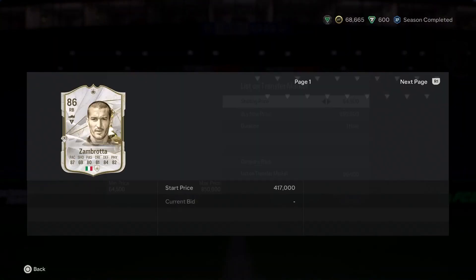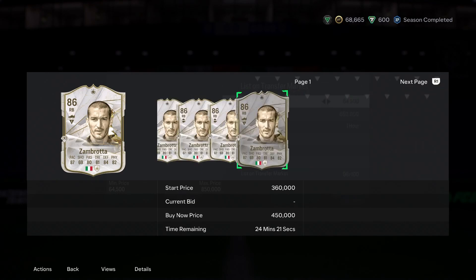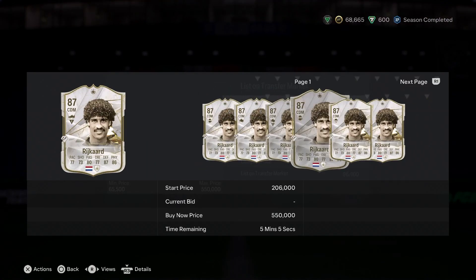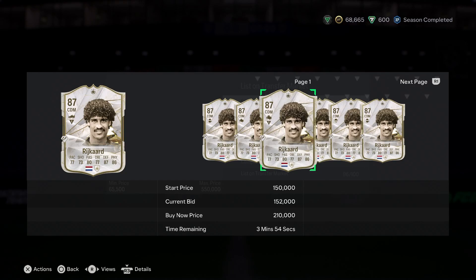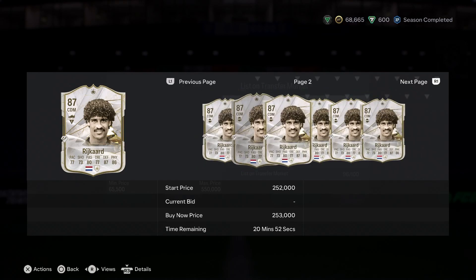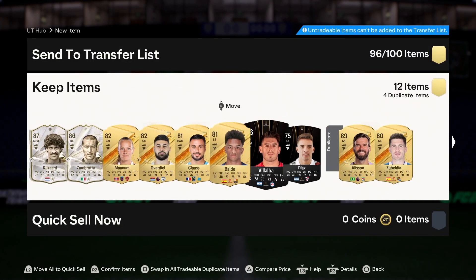Let's have a quick look at the value. I can see Alisson in the back there — that's some good fodder. This is decent, 350–370,000 coins, we take it. And the extra Rykard there as well — he's actually pretty good, not bad at all. Overall that's value back and we actually got an 89-rated walkout as well, which we'll use somewhere.